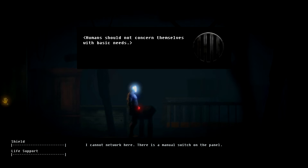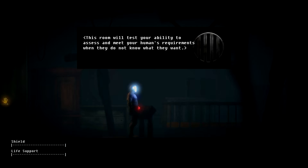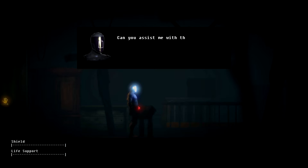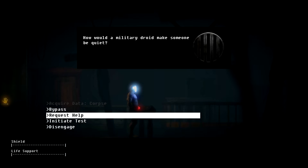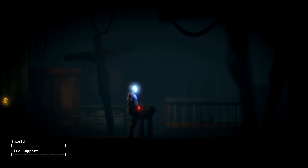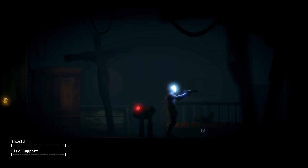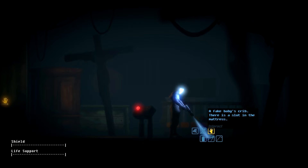Humans should not concern themselves with basic needs. This room will test your ability to assess and meet your human's requirements when they do not know what they want. An upset baby will emerge from the crib without physical contact. Comfort the child to make it stop crying. You have 20 seconds per attempt and multiple attempts are permitted. How would a military droid make someone be quiet? So unfortunately there's nothing we can do to just jam this baby shut, so we'll have to leave that for a second.